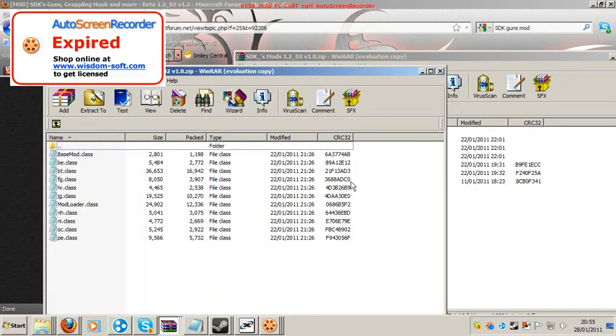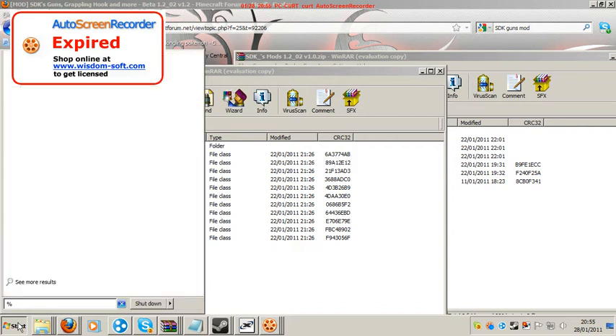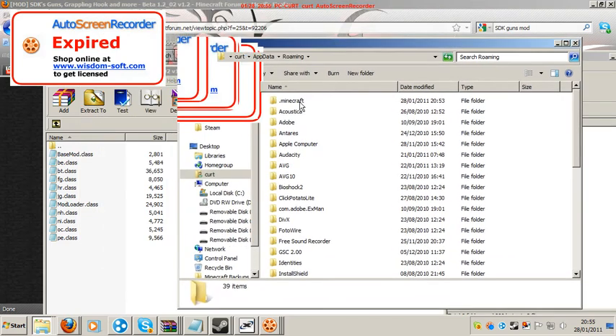You need to get these onto Minecraft. What you do is click on Start, go to the percentage sign — AppData. There's roaming there. Click on Roaming, it comes up here. Double click on dot Minecraft.